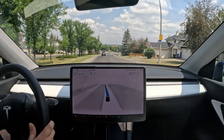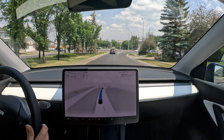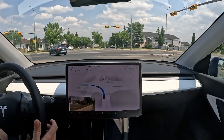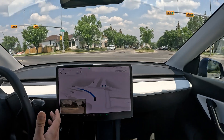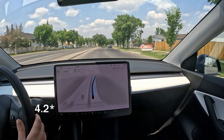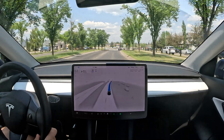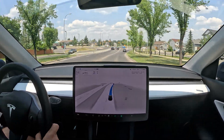Bumping back the speed — a lot of interventions so far, though I haven't really disengaged for anything critical. It's very hesitant here at a green light. That's the same behavior as 11.3.2. I really don't like that slowdown when taking off from an intersection — it's dangerous because you can get rear-ended. Not happy with that.